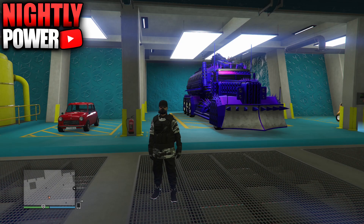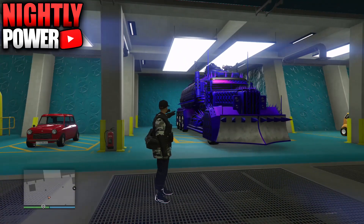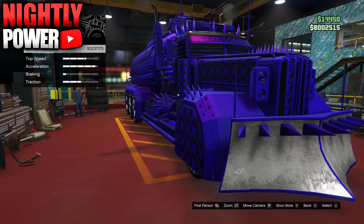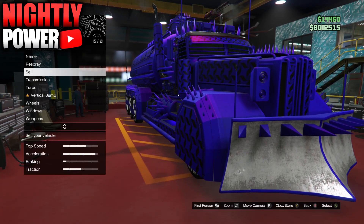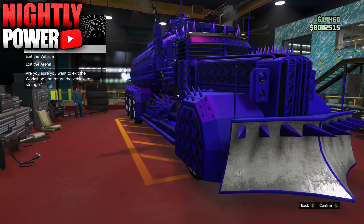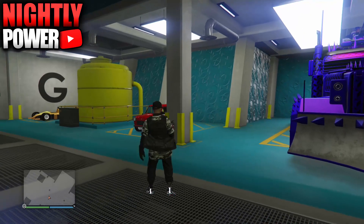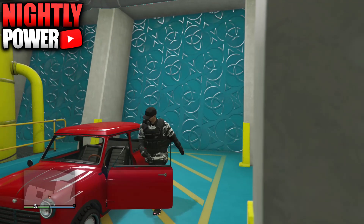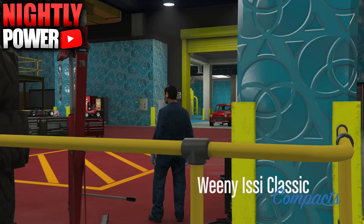To begin with this glitch, you're going to need to have a fully upgraded Cerberus, and you're also going to need any stock arena vehicle. As you can see, my fully upgraded Cerberus sells for about 3.2 million dollars. The variant of the Cerberus doesn't really matter, as long as it's fully upgraded. Next, get inside of your stock arena car. For this video I'll be using the AC Classic, but you can use any arena vehicle — the AC Classic is just the cheapest to upgrade to an arena vehicle.